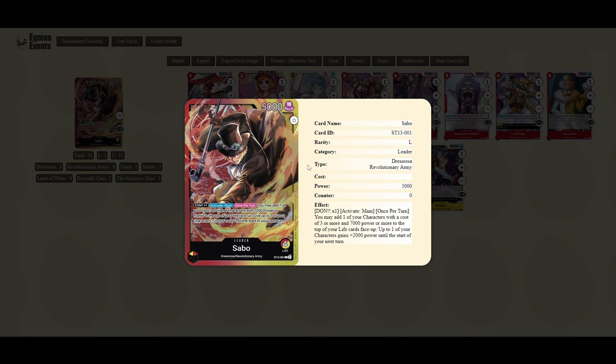Moving on to the last of the new leaders: Sabo. Sabo is a red-yellow leader, 5,000 power, 5 life. The effect is: 1 DON to activate main, once per turn — add one card with a cost of three or higher that has 7,000 power or more to the top of your life face up, then give one of your characters 2,000 power until the start of your next turn. This one is run fairly differently from the other two, and it has a few different versions — revolutionary army type, Whitebeard lists, Straw Hat lists — red has a lot of options.